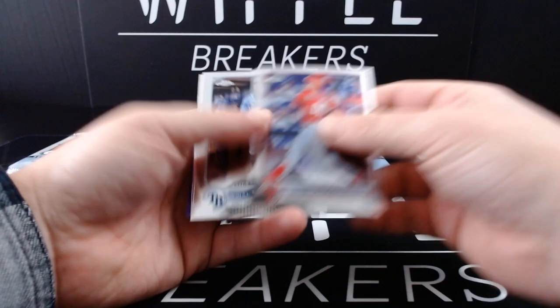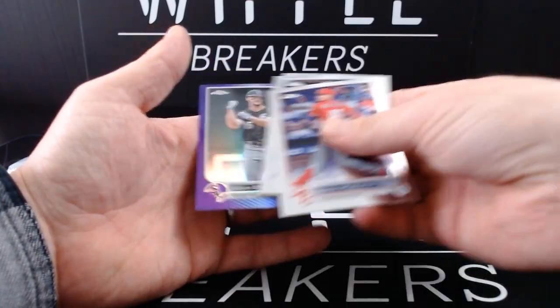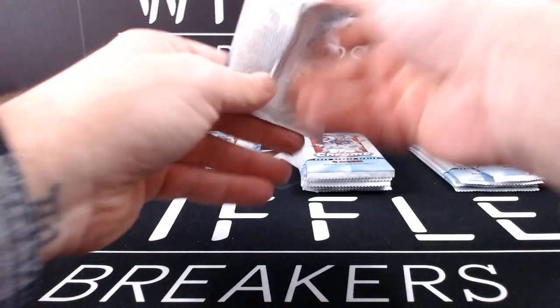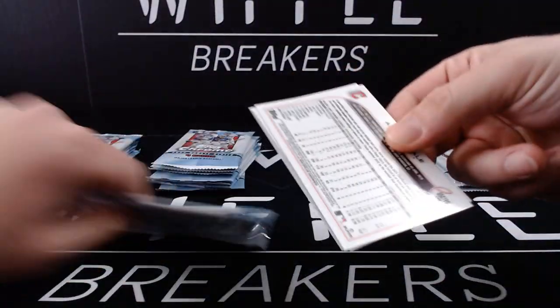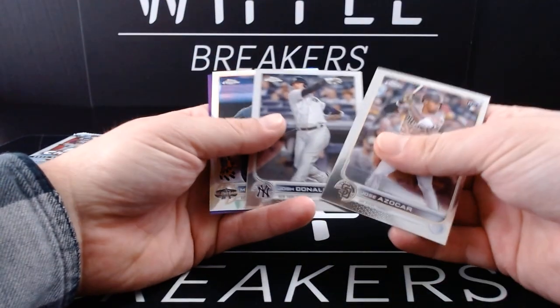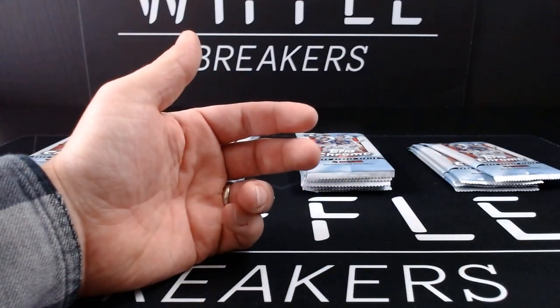Good luck. Pack one: Simone Muzziotti, Vidal Brujan debut, Kwan debut, and purple Adam Engel. Pack two: Jose has a car, Josh Donaldson, we do have a Miguel Cabrera All-Star Game refractor, and Big Ron is your purple.